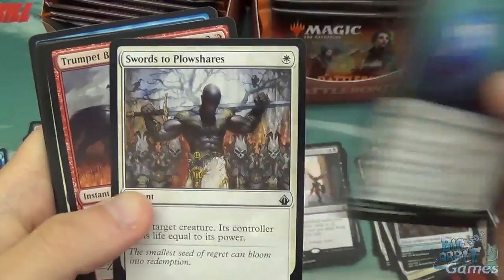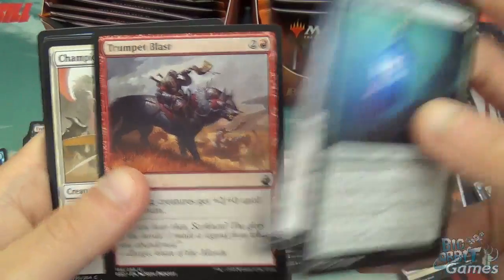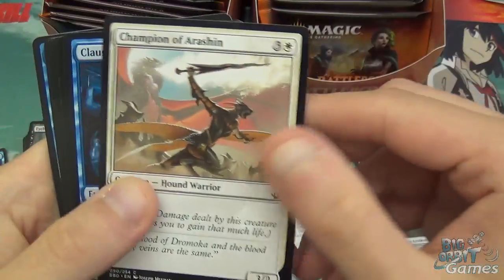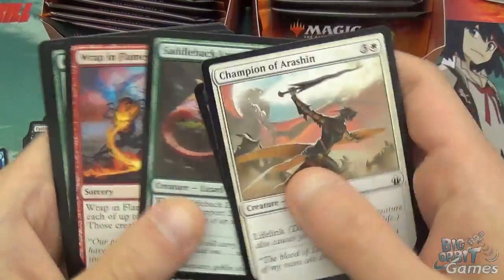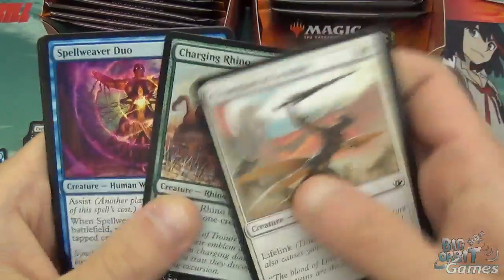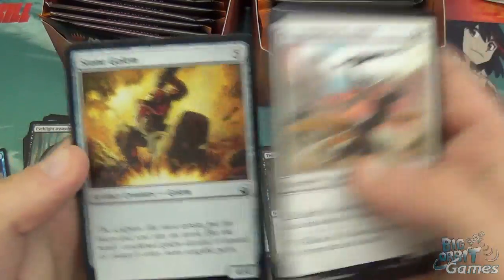Kerometra's Favour, and Swords to Plowshares is back — yay, sarcasm obviously. Trumpet Blast, Champion of Arashin, Claustrophobia, Bloodborne Scoundrels, Sailor Pack, Blackag, Wrapping Flames, Charging Rhino, Spellweaver Duo, Benefic Giant, Stone Golem.